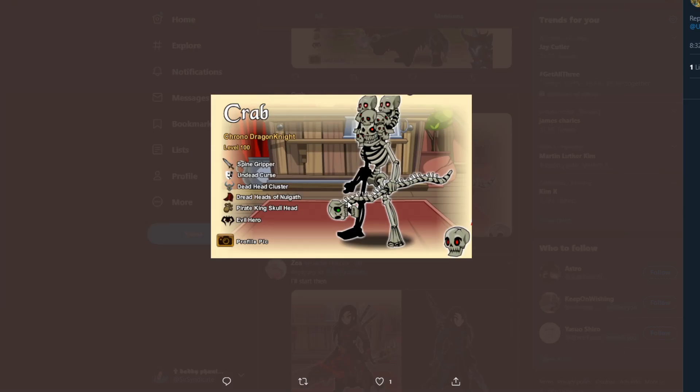Next we have a set from Crab. The Chrono Dragon Knight is very appealing already — I'm going to give you a 0.5 bonus for that. Looks like you've got skulls going on here and I'm really digging it. This is really cool; I'm sure it took forever to get all that stuff. Being that one of the skulls has green eyes, I'm going to give you a 9.9 out of 10. Get that red eye there and we'll be golden.